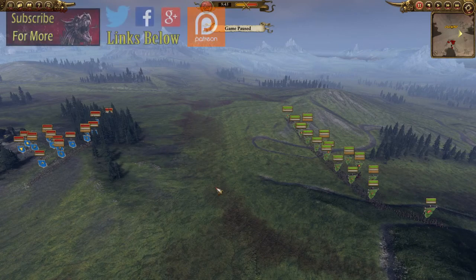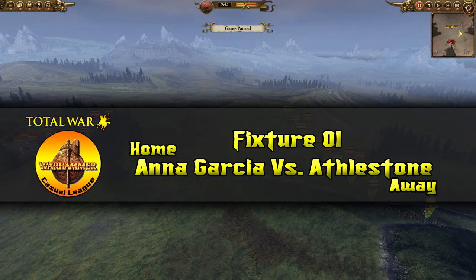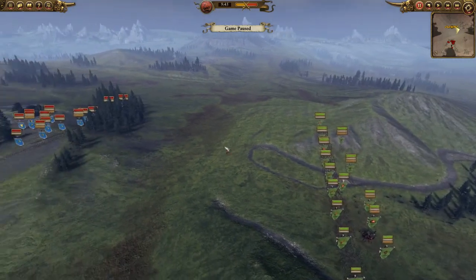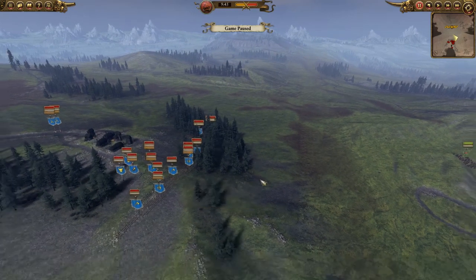Hello YouTube, my name is Dragonheart, the Prince of Wales, and welcome to the Casual Warhammer League. This is the very first fixture of the season. The home player here is the Greenskins, played by Ana Garcia, a.k.a. F.U. Bloody. She has picked Altdorf as her home field advantage, her home stadium or battlefield. And on the left flank we have the Dwarves, who are being played by Athelstone.